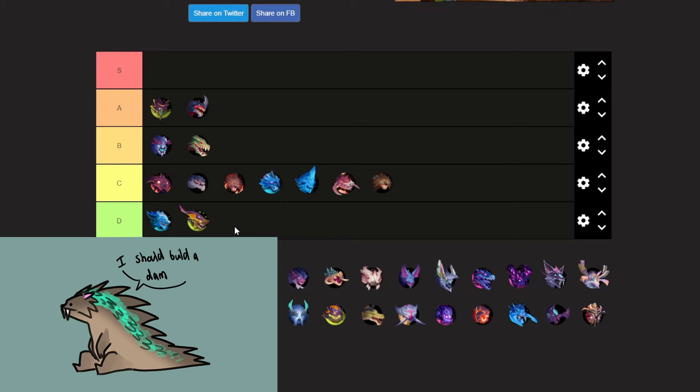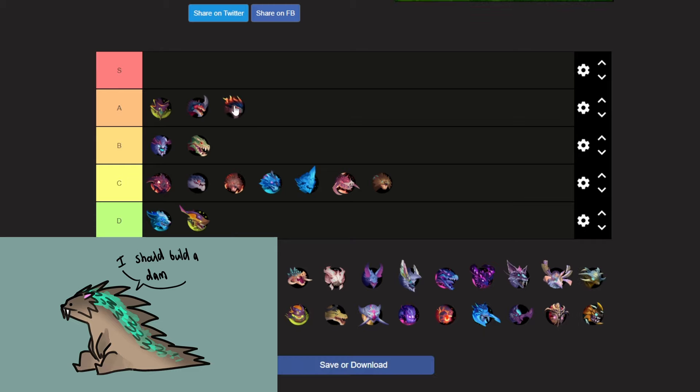Next up we got Hellion — one of the first behemoths in the game. It's a cool behemoth with some cool movements, and the weapons for Hellion are top tier — very cool and very good. Because of that, I'm going to put Hellion in A tier, next to Ember Mane and Agarist.